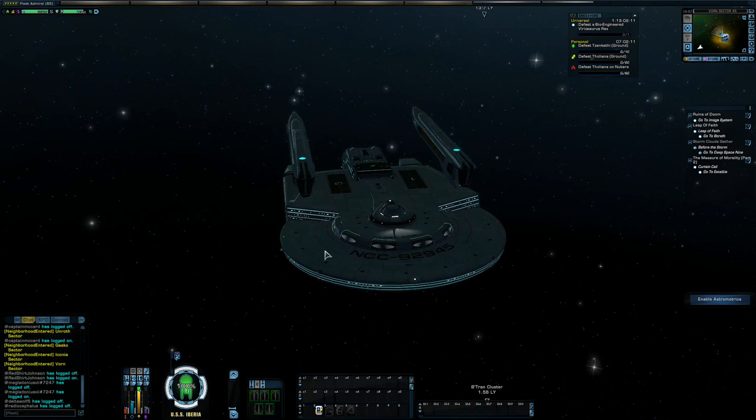This is the Kobayashi Maru Freighter. This was an event reward some time ago. The Federation got the Kobayashi Maru, and the KDF got the Tong Duj class freighter. For those of you who got this, or forgot they had it, or have it and don't do anything with it — you should use it.